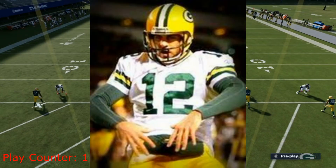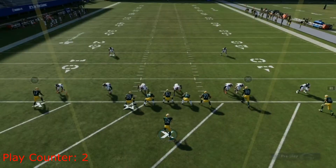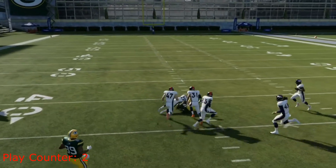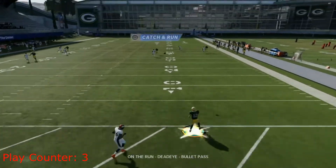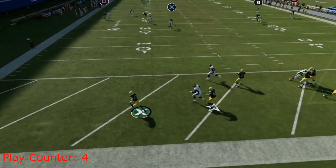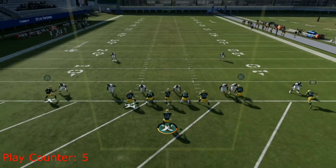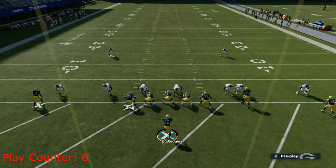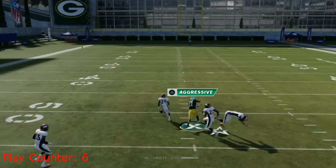Coming out first, we got Mr. Discount Double Check himself, Aaron Rodgers. He drops back on play one and throws out a sack — not very good. Play two, he drives back, looking for Devontae Adams. He catches it but it's not a touchdown. Play three, Rodgers rolls out and throws an interception — that was awful. Play four, rolling out left, he tries to chuck it deep but the defense converges. Play five, he steps up in the pocket but nearly throws another interception. Play six, this defense is just swallowing receivers — Rodgers throws it off his back foot for an awful pass.